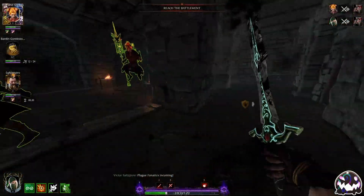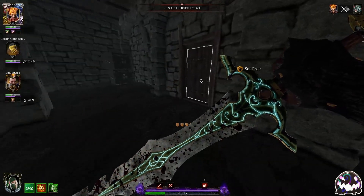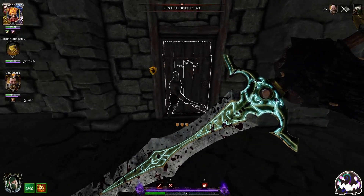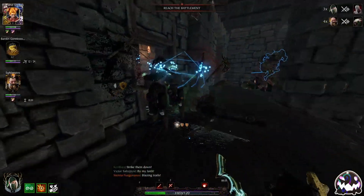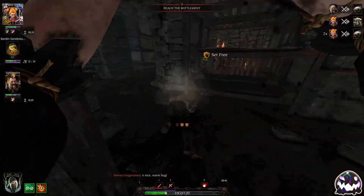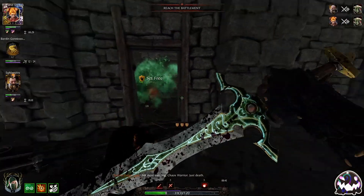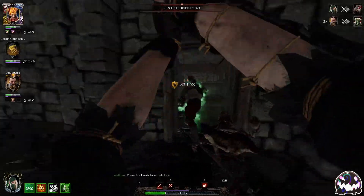I could use my ult to get free ammo, but I don't need it. I'm going to watch the door here. That Hookrat is right there — I'm going to go ahead and kill him.